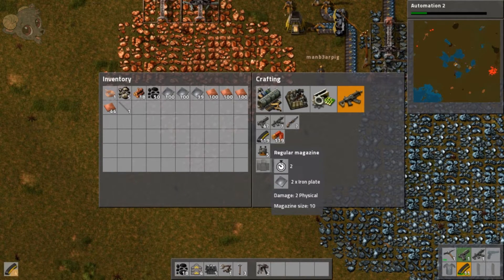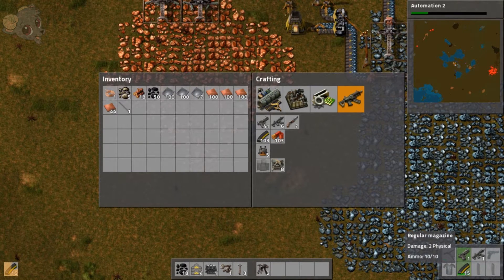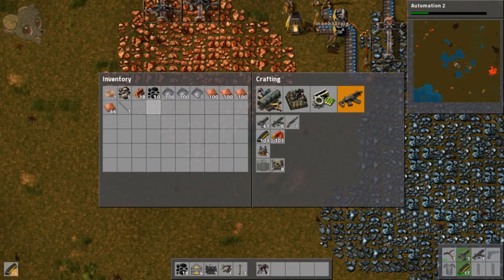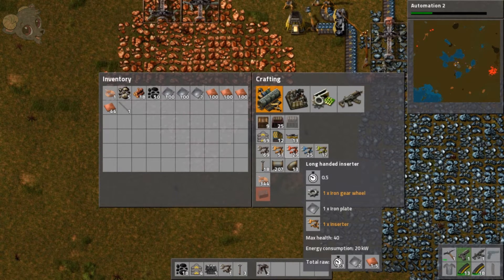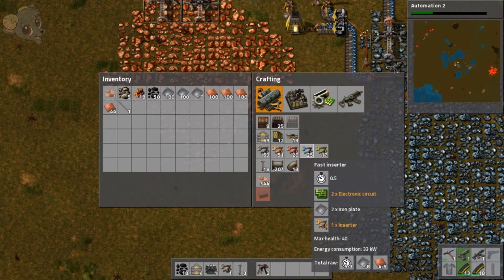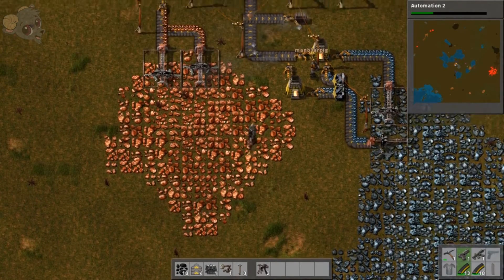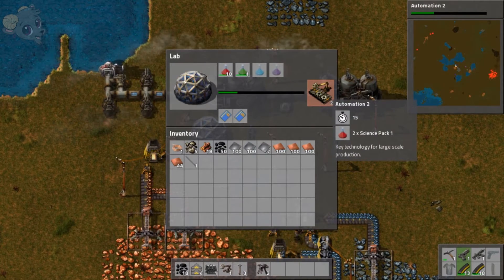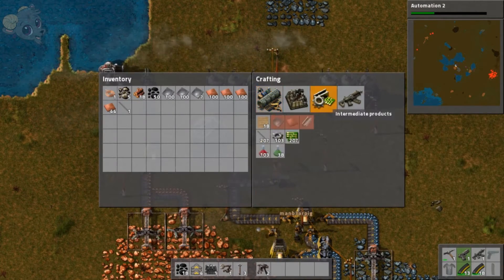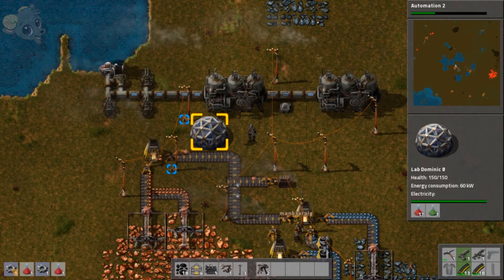Should we build more furnaces to smelt more iron, since it's still backed up? Yeah, we can. Do you want to do the same for copper? Yeah, that's fine. I'll do the iron. Do you want me to replace these inserters with fast inserters? No, we don't need to. I only use fast inserters for moving stuff quickly. For what we're doing, the burner inserters don't need to be fast — they're not going to move any faster than what the furnace is burning.